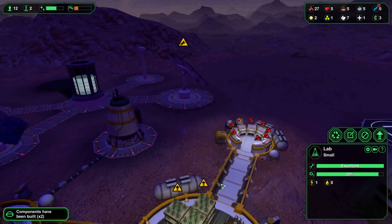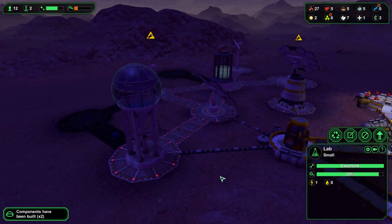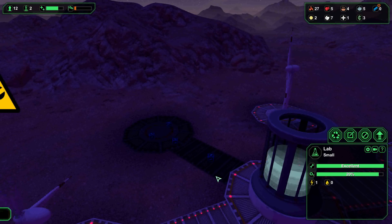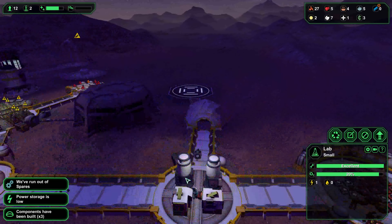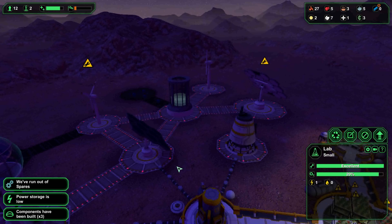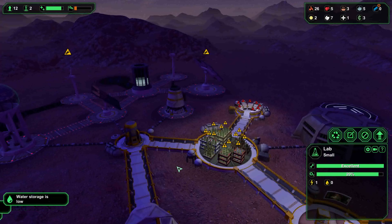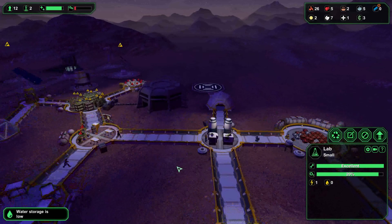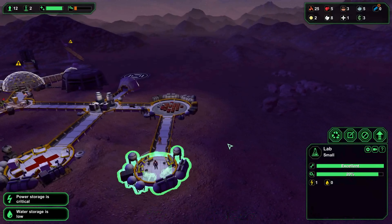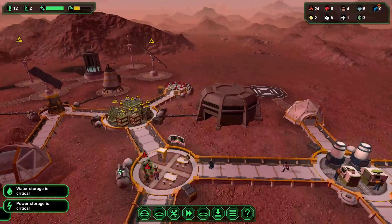We'll get some workbenches in the second lab so once they're built we can start producing health kits. And as every good gamer knows, no matter what the injury, no matter what the disease, the health kit will patch you right back up and get you right back in there. And now we're running low on power because there is no wind or sun — that's the next thing we need to sort out.